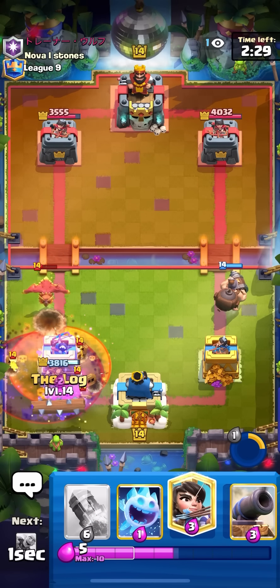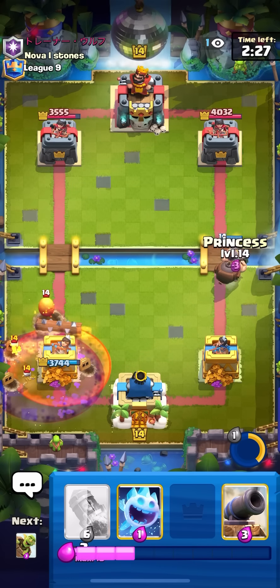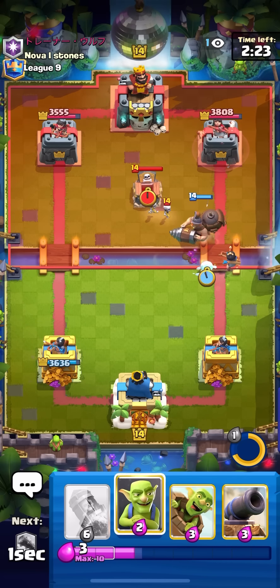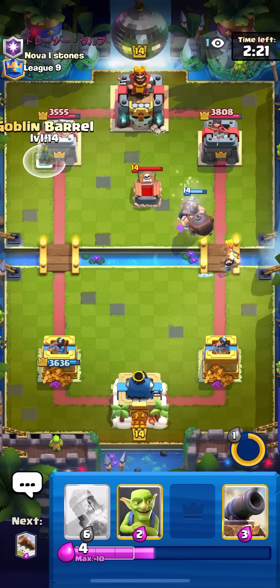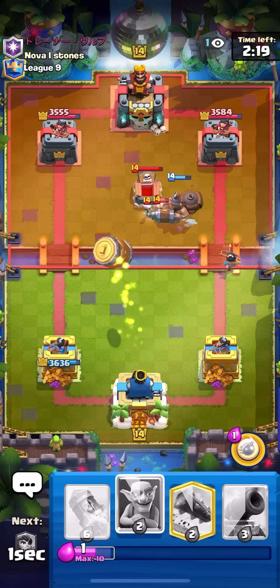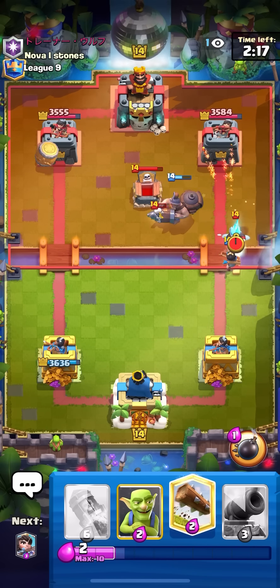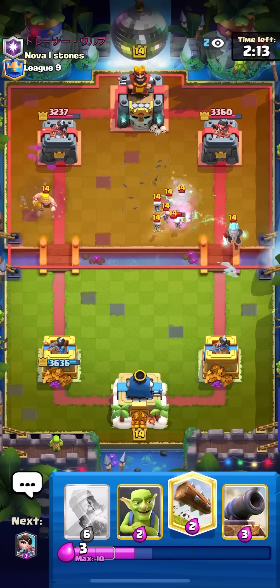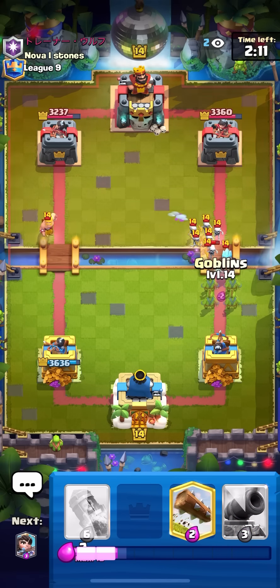Going for my log and then going for my princess at the bridge with the mighty miner, then ice spirit behind and barrel on the left. I wanted the ice spirit behind first because I knew that he would tombstone and I wanted to keep my princess alive as long as possible. He didn't get the barrel down in time either so I get some damage on the left.